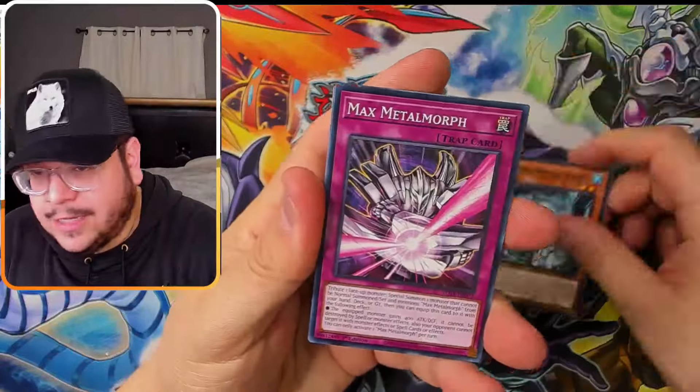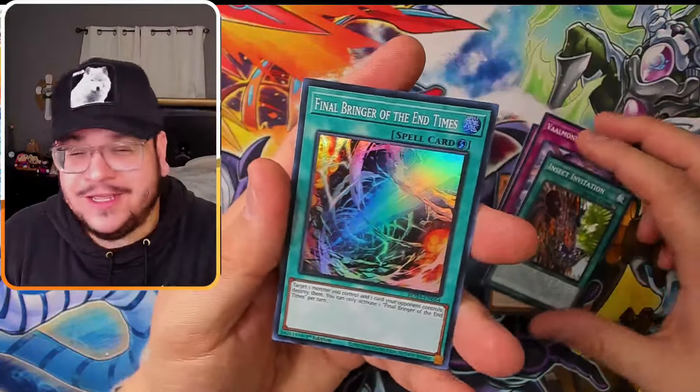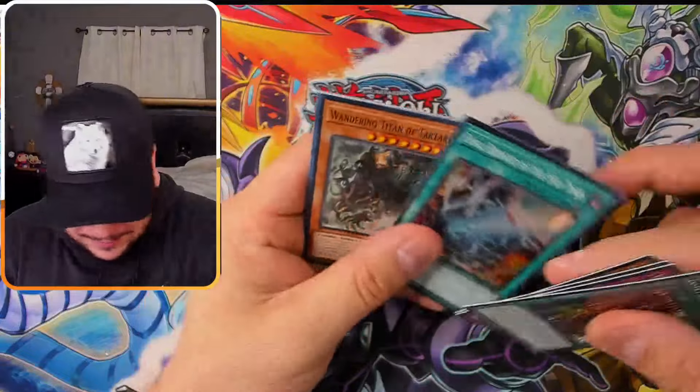An ultra — I'll take it! That's the first dud mini box. Here we go — on to box number five.